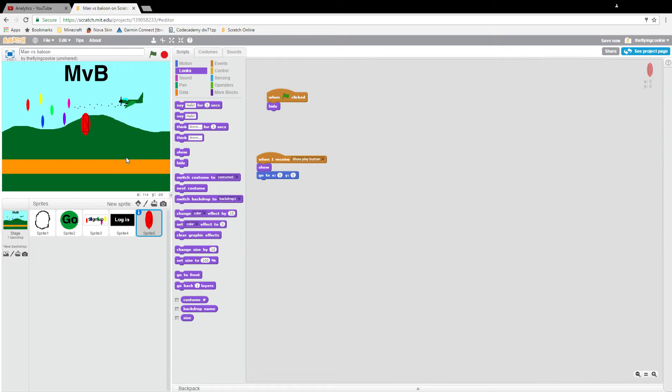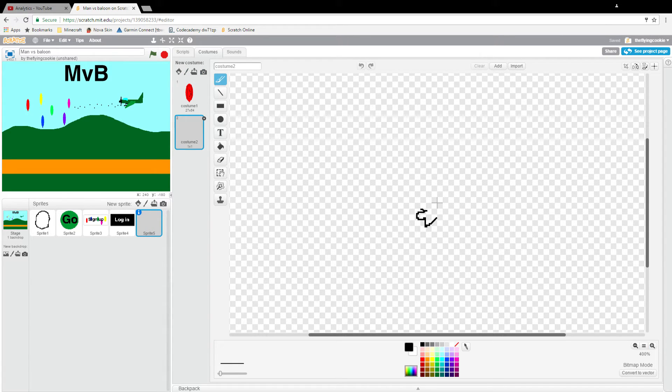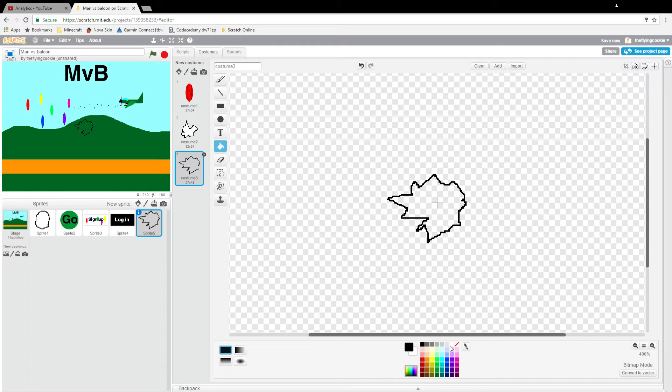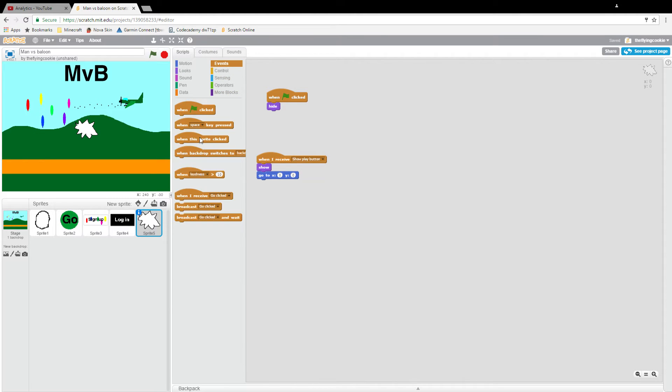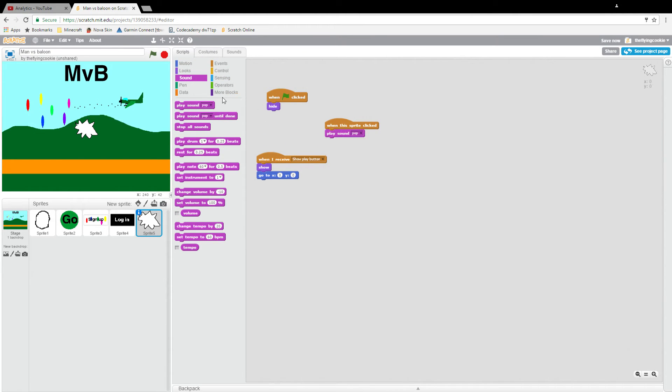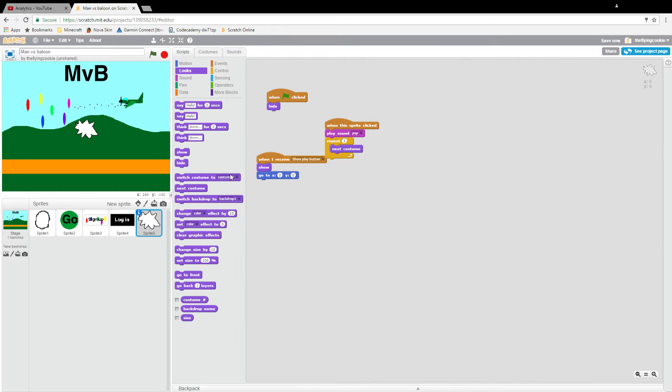It will say hello and then the play button will appear. We want it to pop when you click it, in theme with the game. So we're going to make our first costume, duplicate it for the second costume, then a third costume. For scripts: events 'when this sprite clicked' → sound 'play sound pop', then control 'repeat 3 times' → looks 'next costume'. Then looks 'switch costume to costume 1' when the flag is clicked.